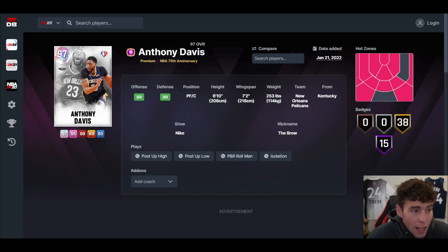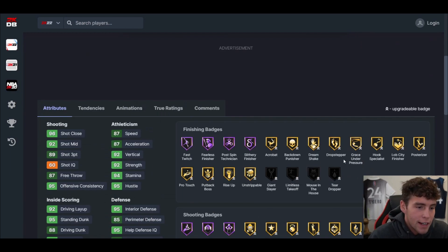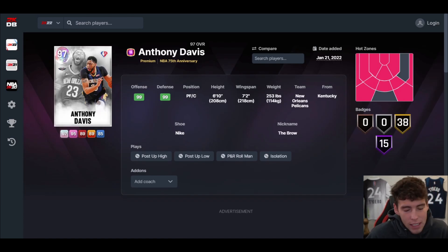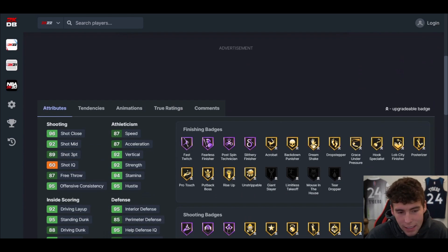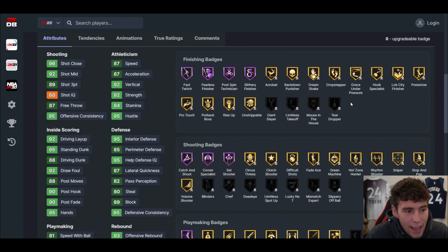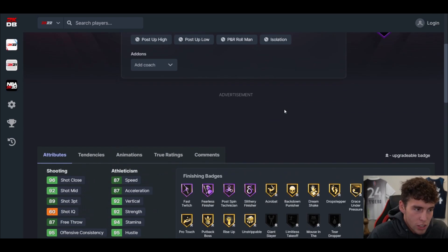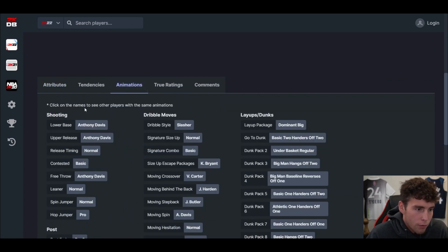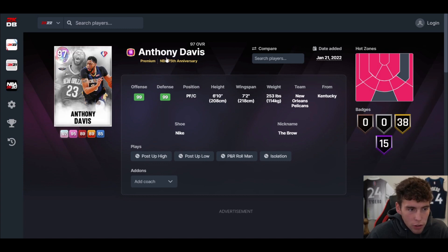I didn't include Anthony Davis on this center tier list because a lot of people want to run AD at center. I think he's better at center on current gen than next gen, but on both he's a top center in the game. The mashing meta in MyTeam is overpowered right now but it's going to eventually become a stretch big type of game, especially if you give AD some interior scoring badges. He doesn't have Hall of Fame Back Down Punisher, which would be incredibly cheesy on next gen. AD shoots well and plays incredible defense — he can do no wrong.